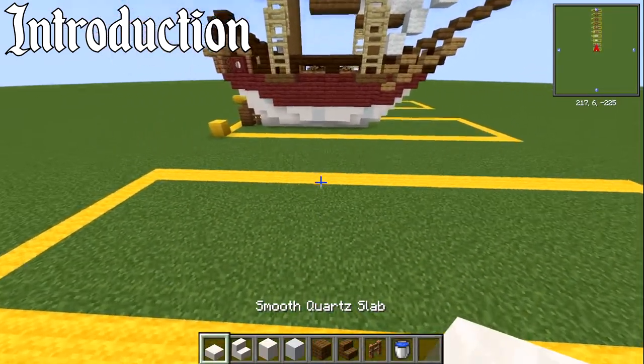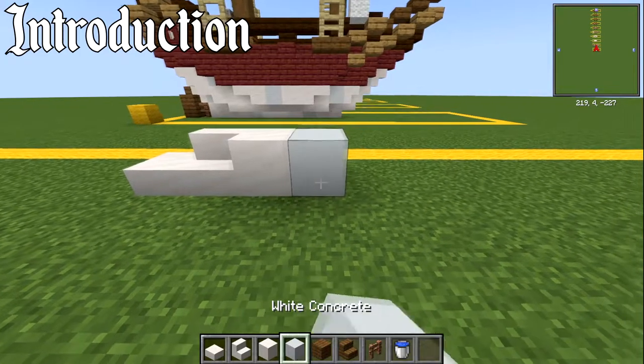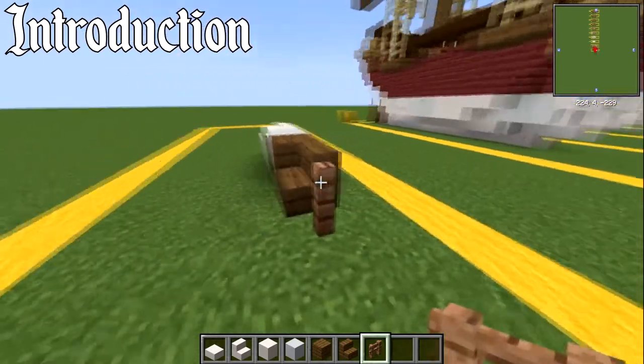In terms of the materials you're going to need: grab a smooth quartz slab, stair, and a block. Also white concrete, spruce planks, spruce stairs, and a jungle fence just to get us started with this one.